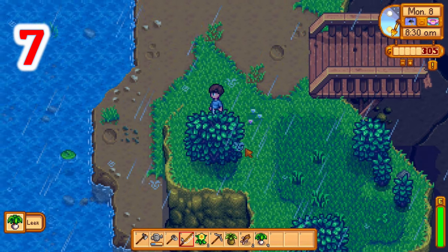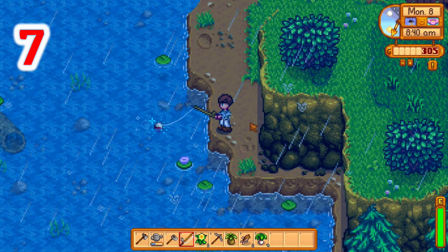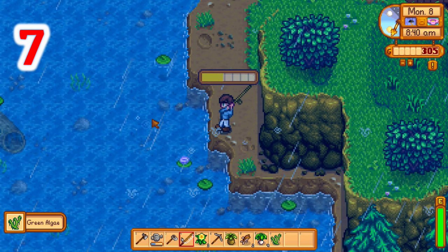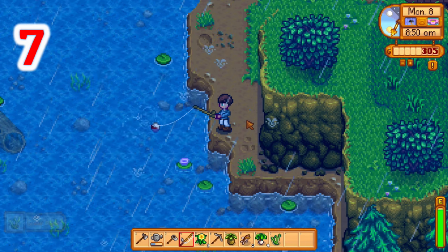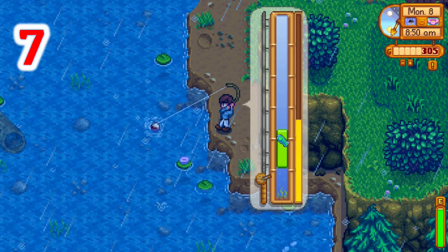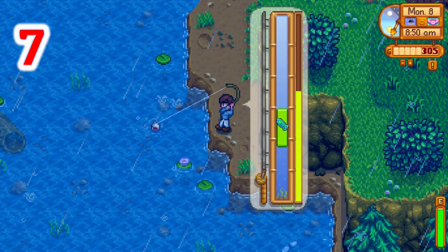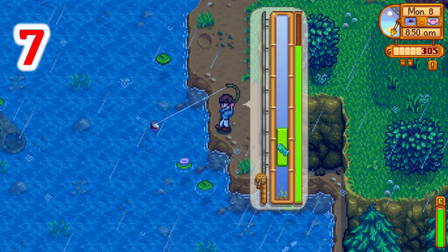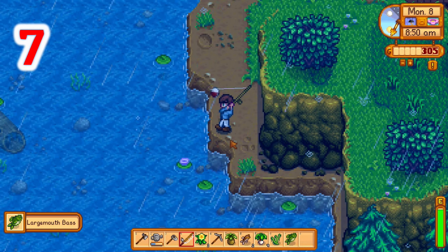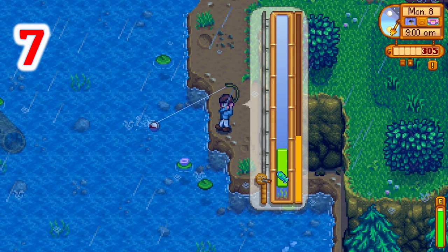Number seven: the bubble spots. I cannot stress enough how time efficient these are. Fish bite four times faster than normal in these bubbling spots, so this is one of the reasons I always try to carry my fishing rod around, especially early, because you never know when they're going to pop up. It's an easy way to get early money and level up your fishing skill, which makes fishing even easier as you level. You can also eat some of the fish you catch if you're running low on energy, and the bubble spots also decrease your chances of catching trash.